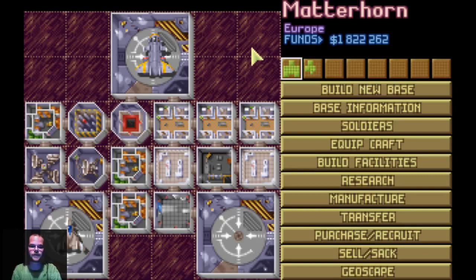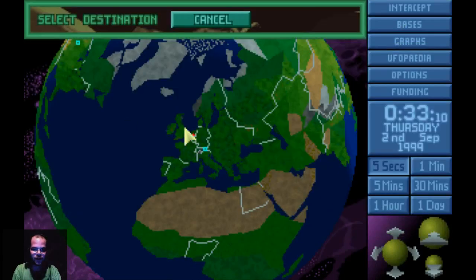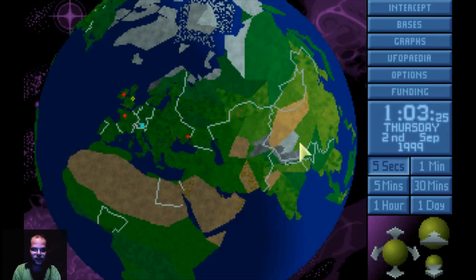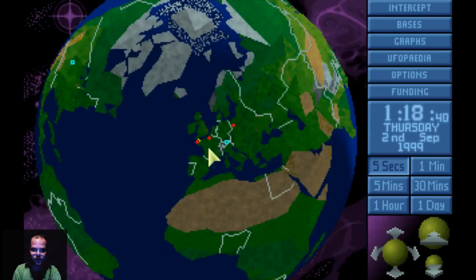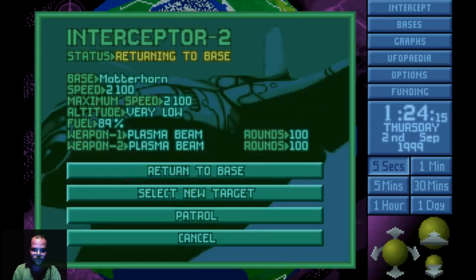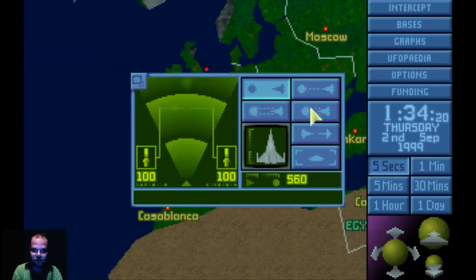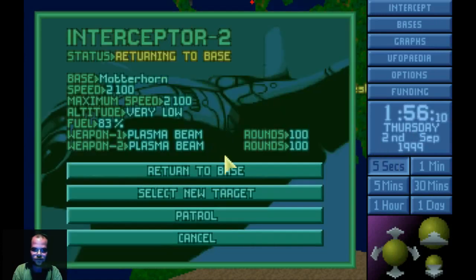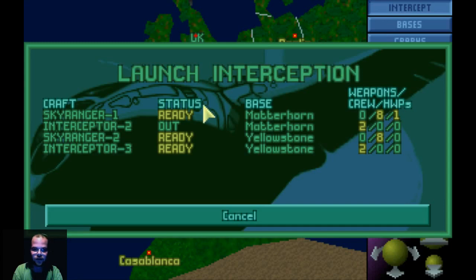Hey everybody, welcome back to the next part of our original XCOM game. It's pretty ugly missions last time. We need a large one - holy cow, look at them all! We gotta get that large over water. We're going to let them go - no, get back over water. We need more water. Let's get our craft equipped.